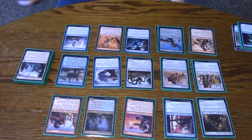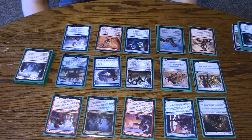Alright, so this is a deck tech of blue-red Thopters. The deck has done pretty good against lots of different decks. It's pretty fast and generates lots of tokens, so it's pretty good.